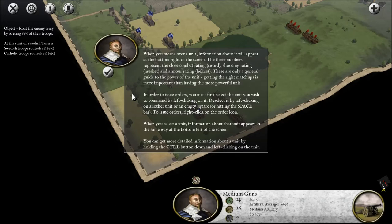When you mouse over a unit, information about it will appear at the bottom right of the screen — three numbers representing close combat, shooting, and armour. It's only a general guide to the power of the unit; getting the right matchups is more important than having the more powerful unit. In order to issue orders, you must first select the unit you wish to command by left clicking on it. You can get more detailed information by holding the control button and left clicking on the unit.